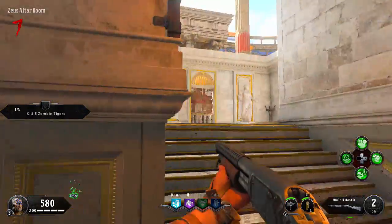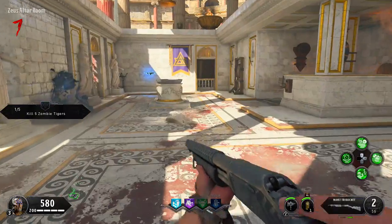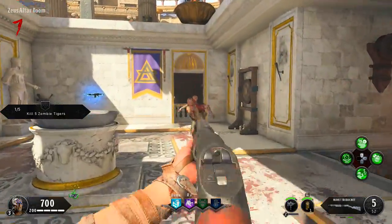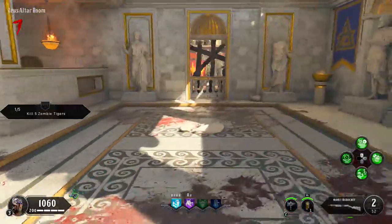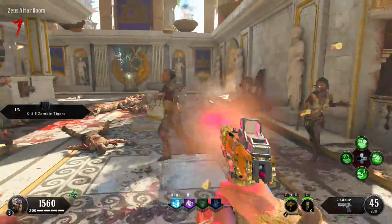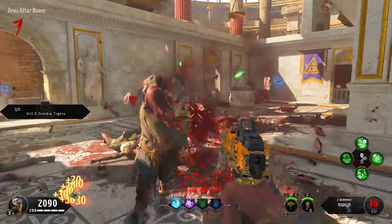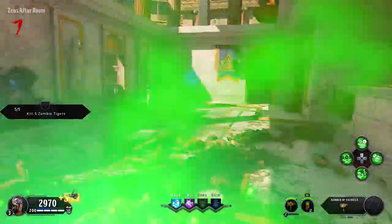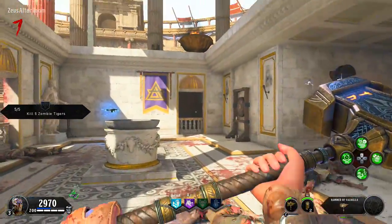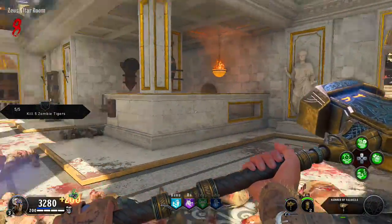The next challenge is kill five tigers. When you go into the god room to unlock the Pack-a-Punch machine, you have to hit the gong to summon the champion for each god room. We're here in the Zeus room and one of the gods happens to be a whole pack of tigers. We summon the champion and it just so happens to be the tigers I need — bringing the hammers and completely destroying all these tigers. We got the five zombie tiger challenge done.